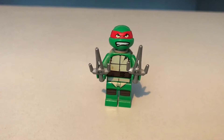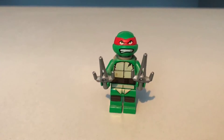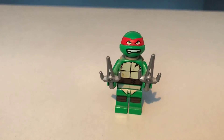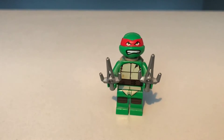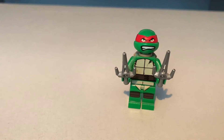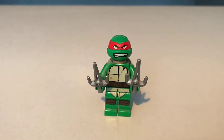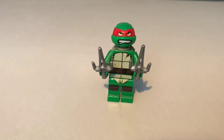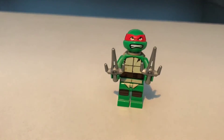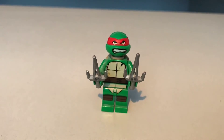The last minifigure of this set is Raphael. We have seen three other turtles already, and there's only one more that I really need to introduce. He comes with his red sash across his head, like Michelangelo's orange and Donatello's purple. He comes with a pretty angry expression on his face — unlike the last two. Michelangelo was quite happy, and Donatello had a thinking or determined face, whereas Raphael just looks extremely annoyed and wants to catch up to Fishface as soon as possible. His weapons are two sai — all one piece, unlike the other two's weapons which were in three parts each. Not a bad little minifigure.